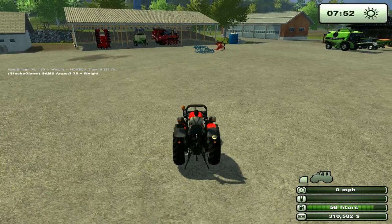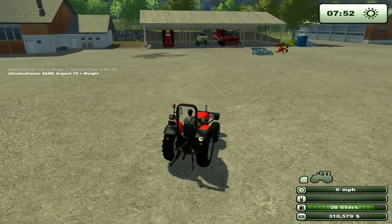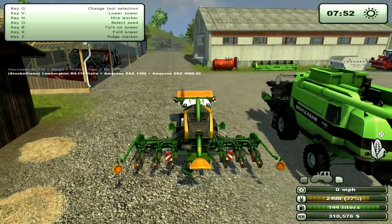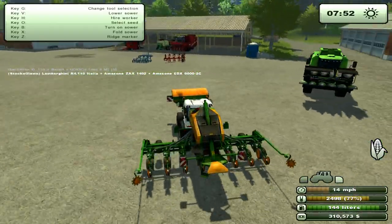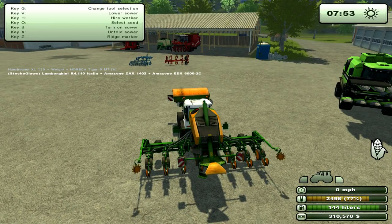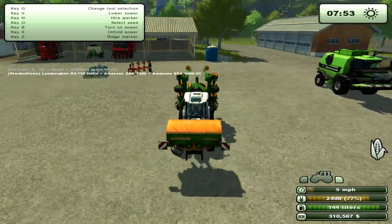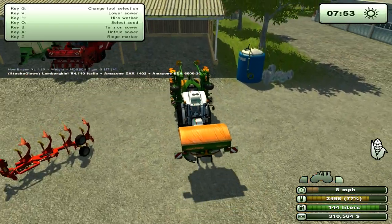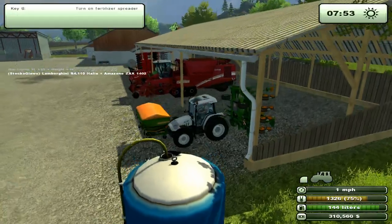We're going to jump into a decent tractor — the Lamborghini. We're going to drop off this cutter — this seeder. We fold this seeder — yeah, fold. There we go. The Lamborghini is a bad boy. I love it. Can you see the red, white and green stripes? Hell yeah — we're pimping a Lamborghini tractor. Let's chuck that there and go get the seeder.